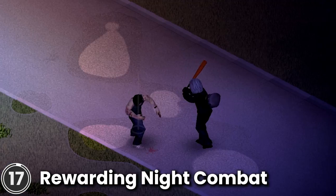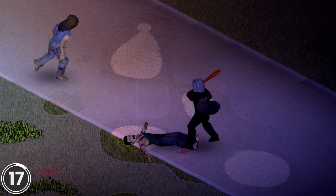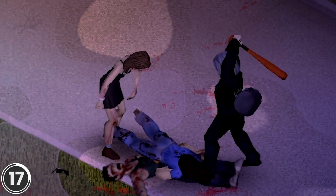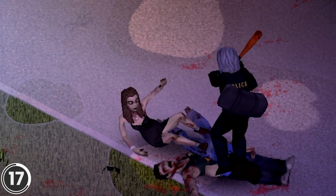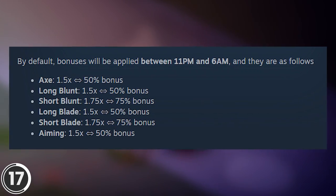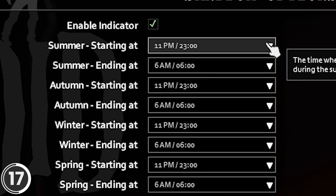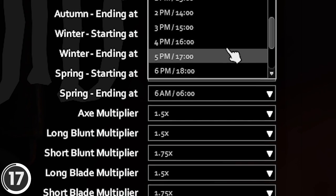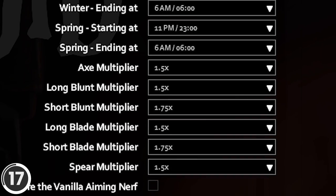Rewarding Night Combat. This mod makes you gain bonus experience for combat skills between certain hours. By default, bonuses will be applied between 11pm and 6am. These are the default XP multipliers. You can customize the starting and ending hours for each season and bonus multipliers for all the combat skills to your liking.